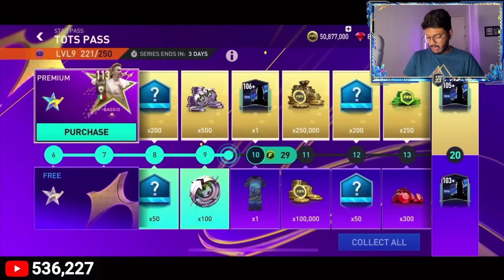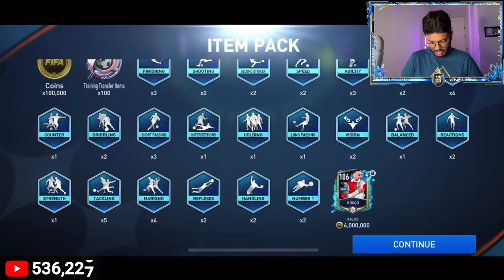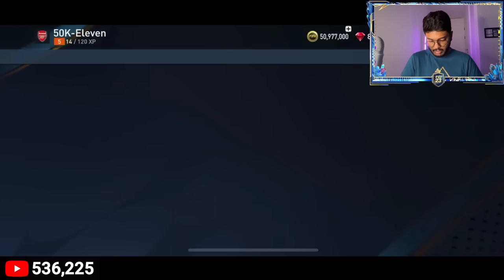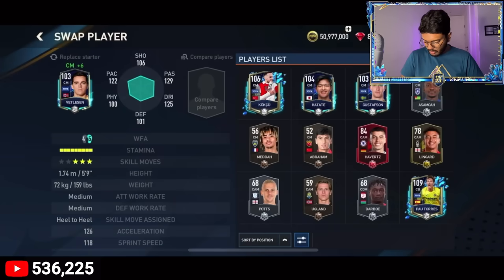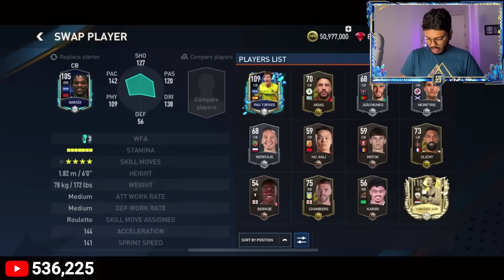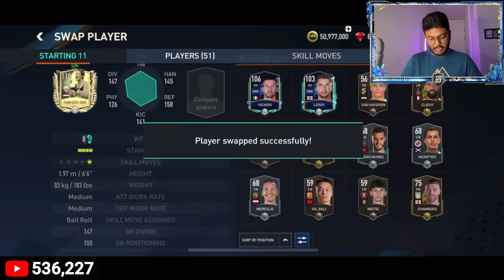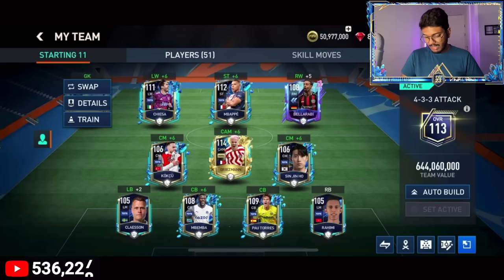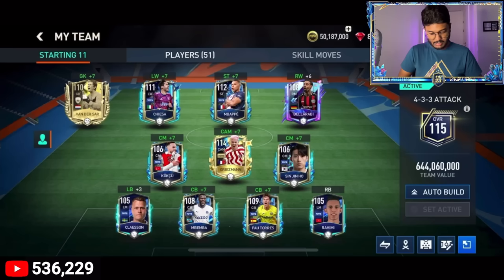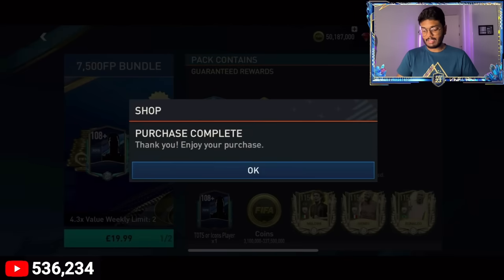We have some Star Pass completed - let's claim. We have a chance of packing a 103+ rated player and we get a 106 rated player worth 6 million coins. Let's make changes to the team: the 103 gets replaced by Coco, Power Torres comes into the team, and Van Der Sar goes into goal. After all the skill boost upgrades we're already at 115 overall - really good!